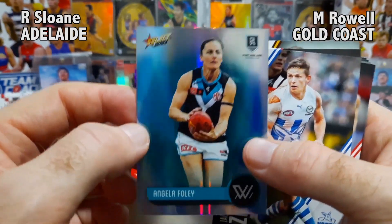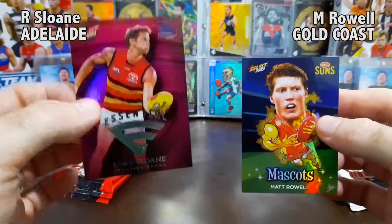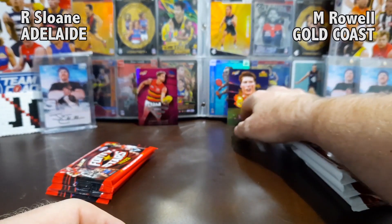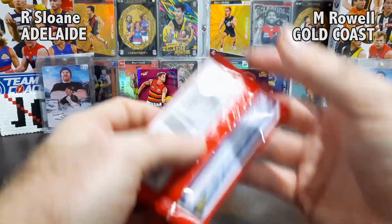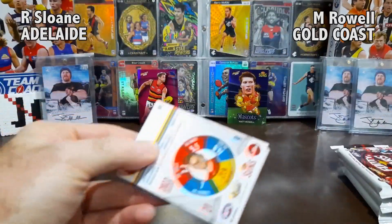In the right corner, for the Footy Stars Hobby Pack, we'll pick the rarest insert from the first pack. Here we go — we've got a mascot card from the Gold Coast Suns, Maddie Rau right there! That's the rarest of the two inserts, so that will be in the right corner. We've also got Foley from Port Power, Adelaide W silver card. Left corner: Rory Sloan, Adelaide Crows; right corner: Gold Coast Suns, Maddie Rau. Three rounds — let's jump straight into it!